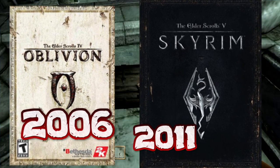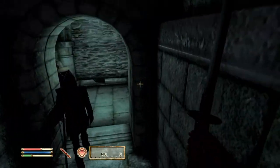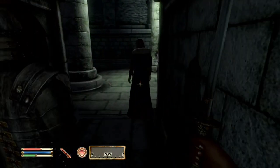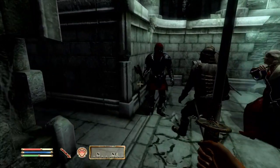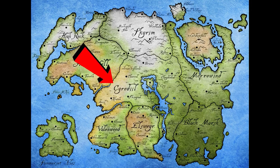The Elder Scrolls Oblivion is the fourth installment of the series. It was at that time a technical marvel — an RPG so well made that it is praised and known even today. Oblivion takes place in Cyrodiil, which is in Tamriel, the continent where Skyrim takes place as well, and Morrowind and other games.